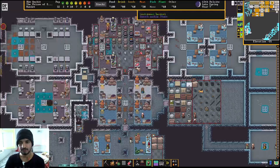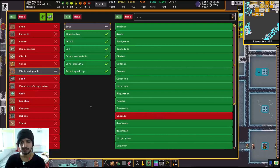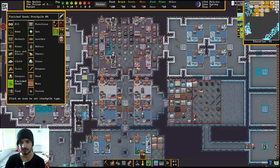Now what happens is when this guy makes goblets, they are disabled in the finished goods stockpile. So if this guy makes mugs, they don't go there — they go to the food stockpile because there's space available. When dwarves go for a drink they take the mug and drink over there, unlike having a bin where they keep searching for mugs and feel frustrated.